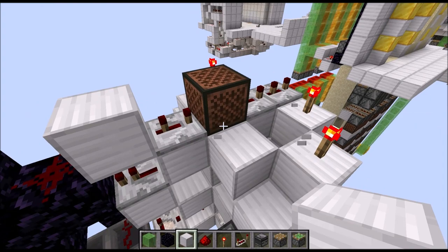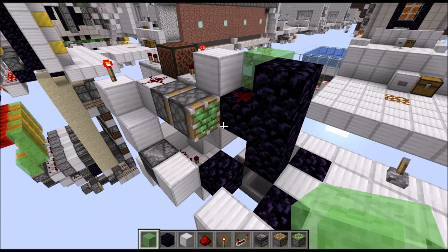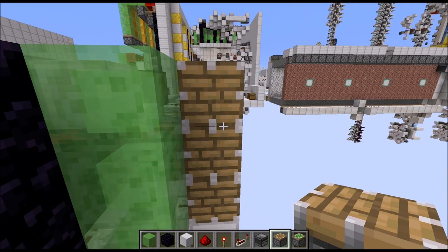Put a double piston extender inwards, head front and back. Then three slime blocks in a column in front of those double piston extenders. You should have a block down here where you can place three normal pistons on top — the same at the back. Then fill in the rest of this side with normal blocks, and that should be all.